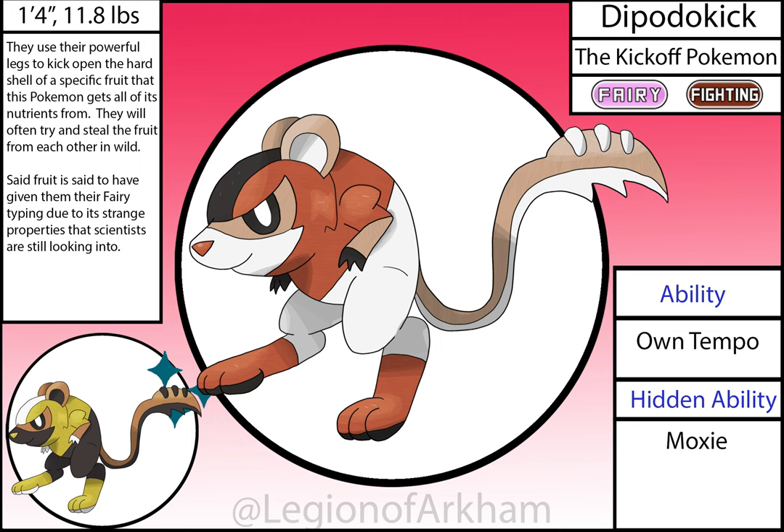Dipada Kick, the Kickoff Pokémon — based off of kangaroo rats and American football. This is another one of my favorite mons from the region. This bait got much better proportions in the face and legs primarily. The color scheme got way more drastic contrasts, and the football-shaped tail became a lot more blatant this time around.